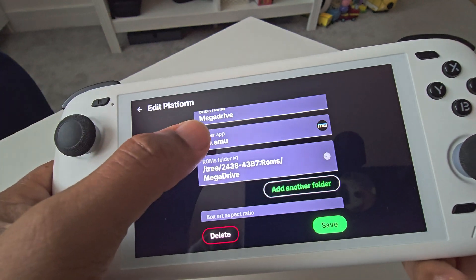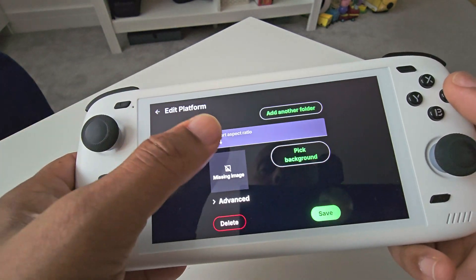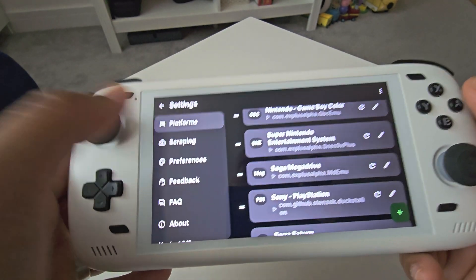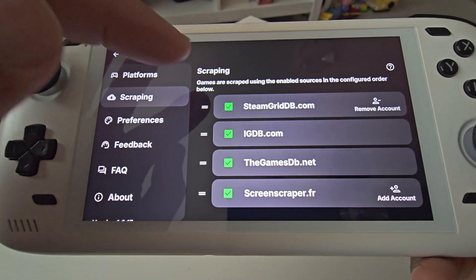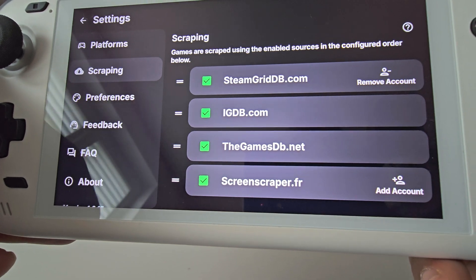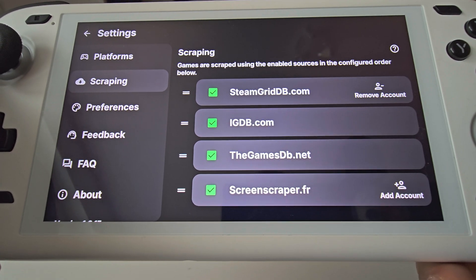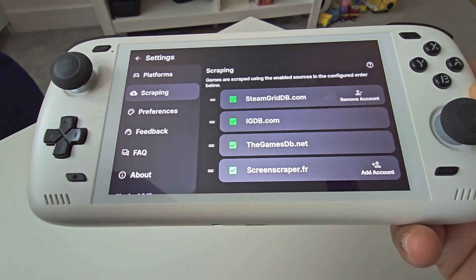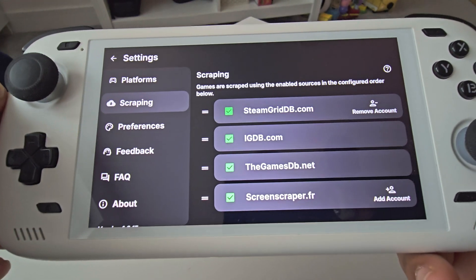You choose what emulator you're going to be using, what app, then you choose your ROM folder and save it. Based on your scraping option, it will bring up some game art. Under Scraping, these are the sources it uses — I have added my Steam account, and whatever you keep at the top it will prioritize, but it does scrape from all these sources. You have to get an asset ID from Steam Grid when you log in with your Steam details and that will link up. Most of the classic games I prefer using GamesDB and Screenscraper for my Android stuff, and for a couple of other platforms I prefer Steam Grid.